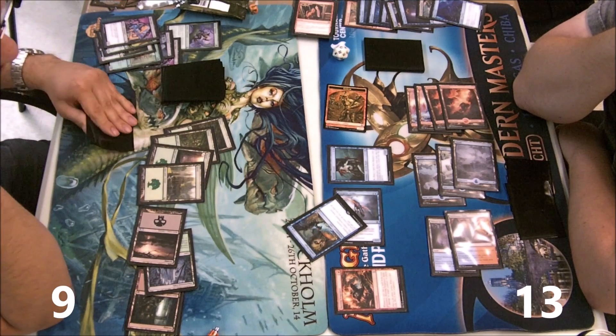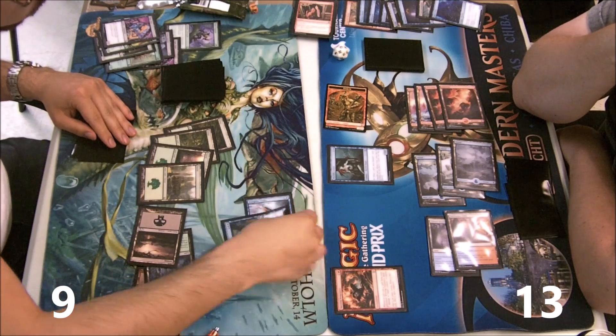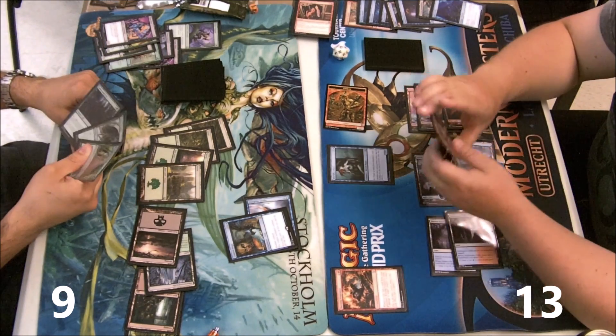He taps in a way that concerns me — and he has Control Magic, which he under-tapped for as well I think, but never mind. He steals my drake and I'm like, okay, that's fine.